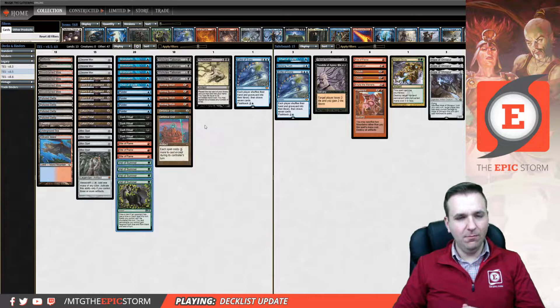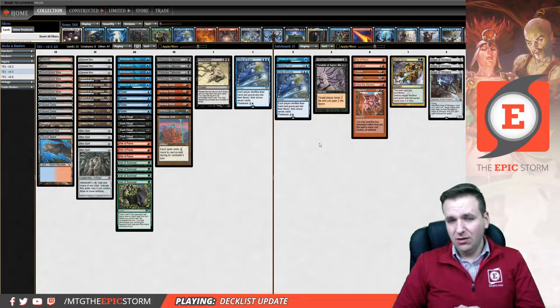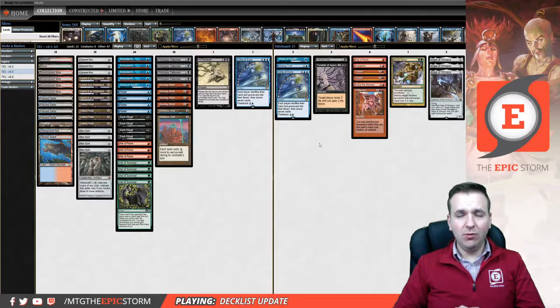We finally have enough artifacts to support Mox Opal. There's a Rite of Flame in the sideboard to Burning Wish for. I tried forcing it back into the main deck, and I actually found that I really like having a Rite of Flame in the board to Wish for. I know it seems silly, but it comes up more than you think. I've had lines where I end up with double Burning Wish in hand and I just need to convert them to Storm. There are also games where you're just short one mana for Ad Nauseam, so you Burning Wish for Rite of Flame and then the next turn you Ad Nauseam.